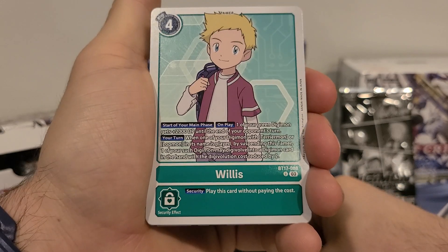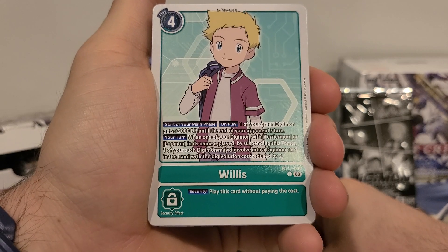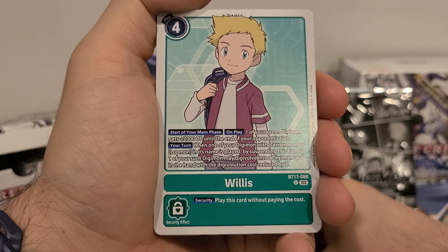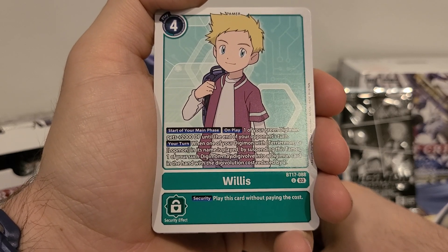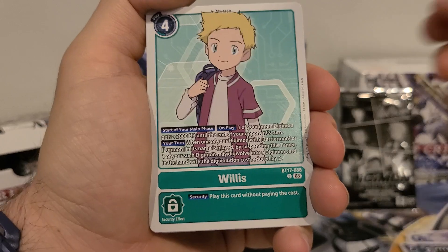Willis: four play costs. Start of your main phase or on play, one of your green Digimon gets plus 2000 DP until the end of your opponent's turn. Your turn: when one of your Digimon with Terriermon or Lopmon in its name is played, by suspending this tamer, one of your such Digimon may digivolve into a Digimon card in hand with the digivolution cost reduced by two. Security: play this card without paying the cost.